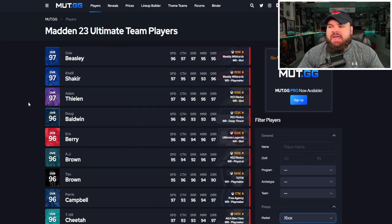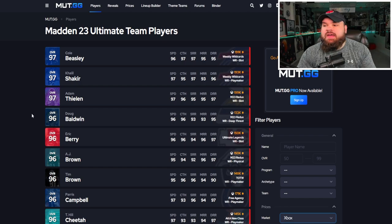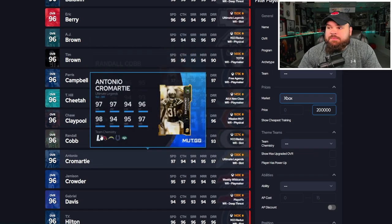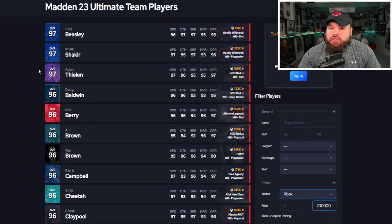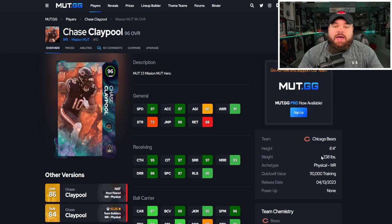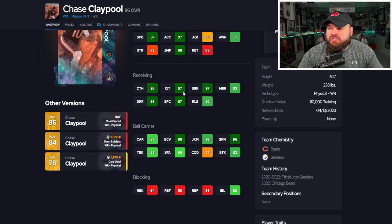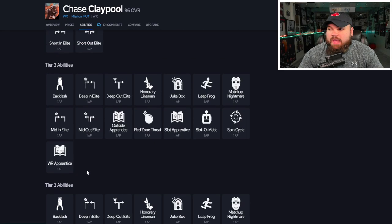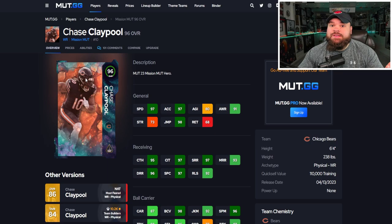At 200k there are a lot of receivers on the same level: Adam Thielen, Chase Claypool, and Antonio at wide receiver. They're all going to be 99 speed with the sugar rush track card and get short in/short out for one AP. Out of the bunch I'd say Chase Claypool is probably the best — he's six foot four, slightly taller. I do prefer the height. He has really good route runnings across the board and pretty good impact blocking, making him useful in the run game too.